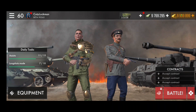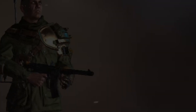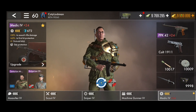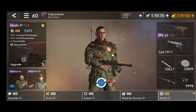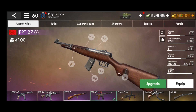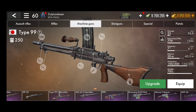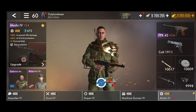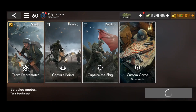Welcome back to the channel. As you can see, we have quite a lot of things we do not actually own on our account, which means only one thing — we are on the beta for World War Heroes. We even have the PPK-42, which is the weapon we're going to be using in today's video. In the top right we have unlimited gold resources, and we basically have every single gun in the game, including the ones you can only get on the live server by paying for them. To download the beta, go to the Play Store, search World War Heroes, and download the test version.